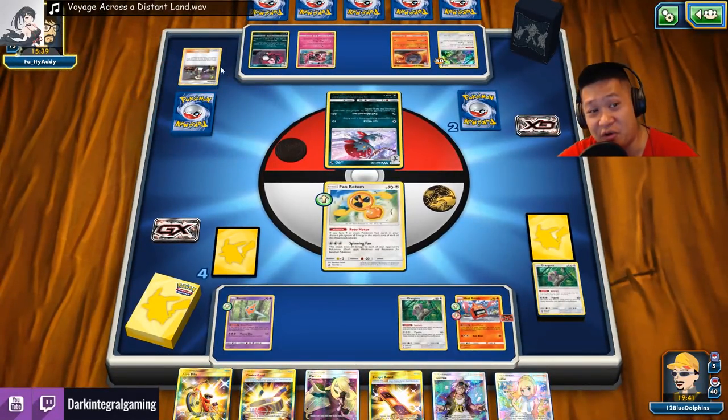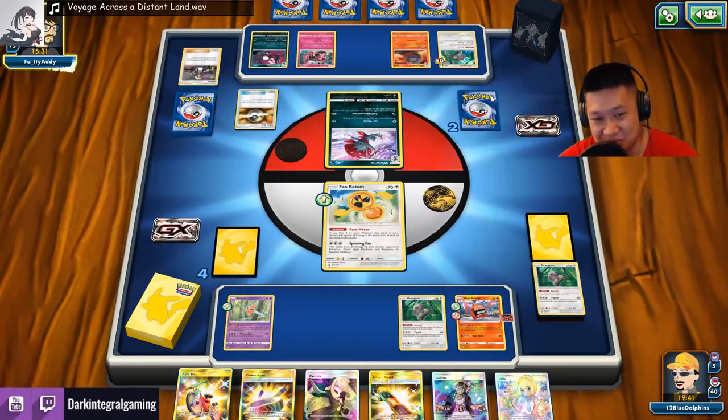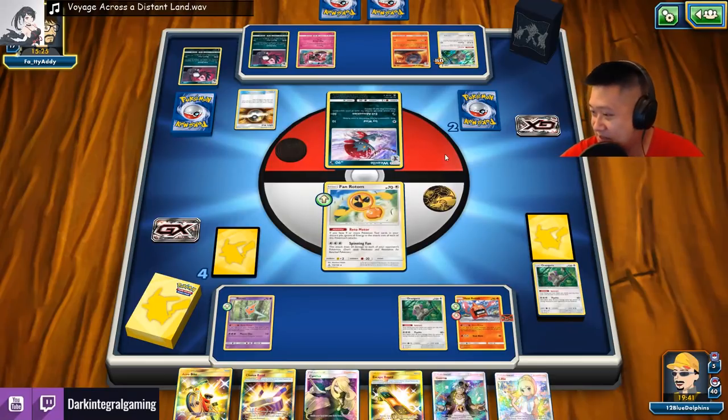How are you gonna force that draw? I'm thinking it's gonna be an Acrobike. That's an Ultra Ball — Banana Master pulls to get that energy. He needs to use evil ammunition — it has to be a Rainbow Energy. Goomy is super good, so I'll take you on that!